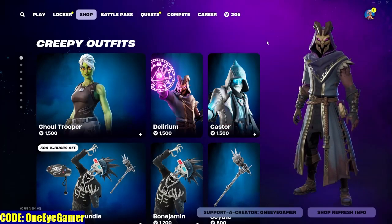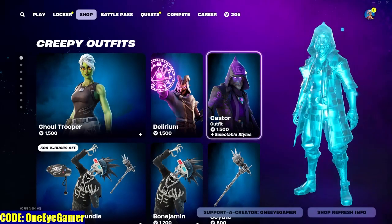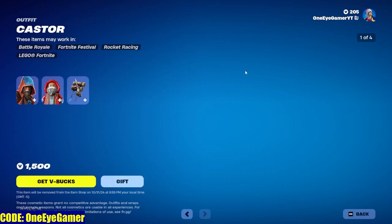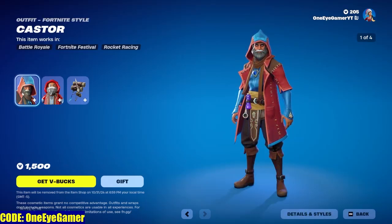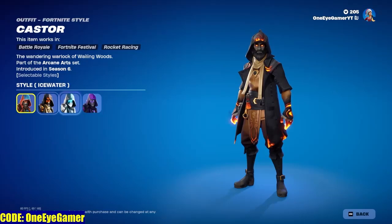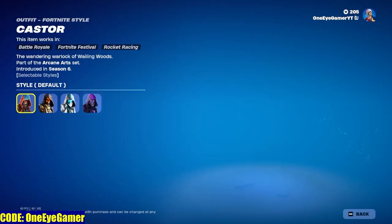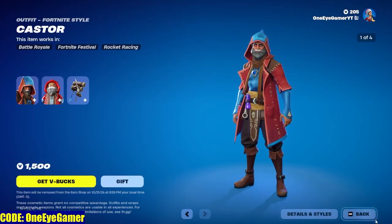Next is Castor — it's a cool skin. You get a lot of variants; you get all four, which for a skin I think is pretty cool. That one is like my favorite. Definitely check that out.